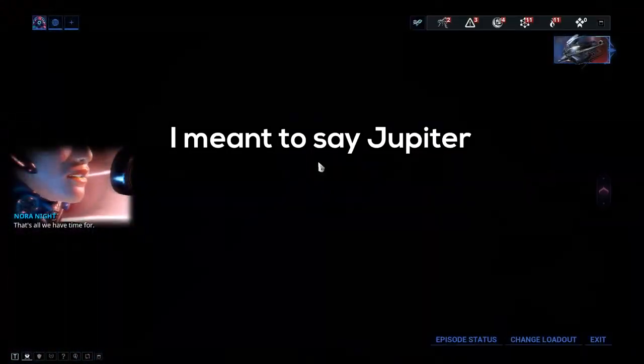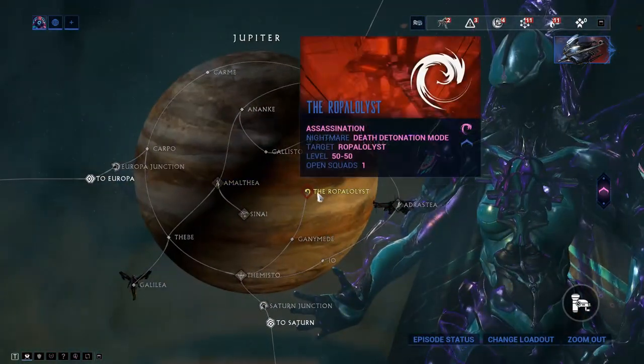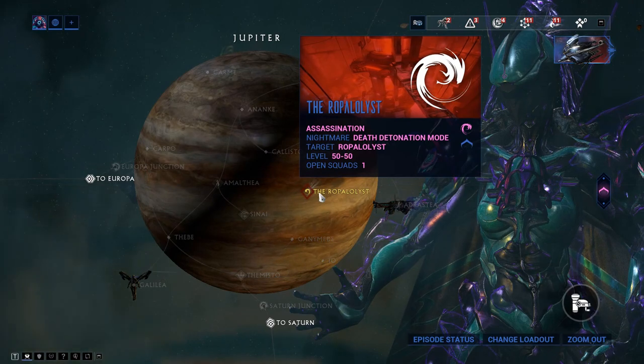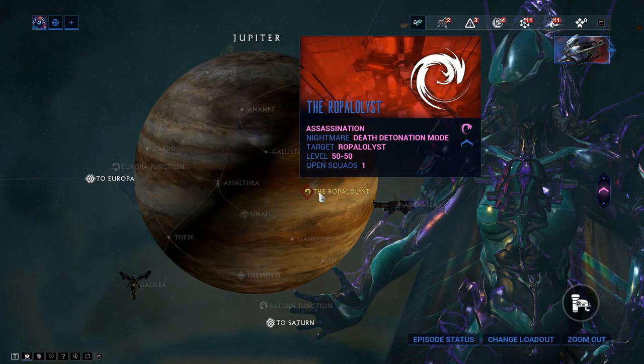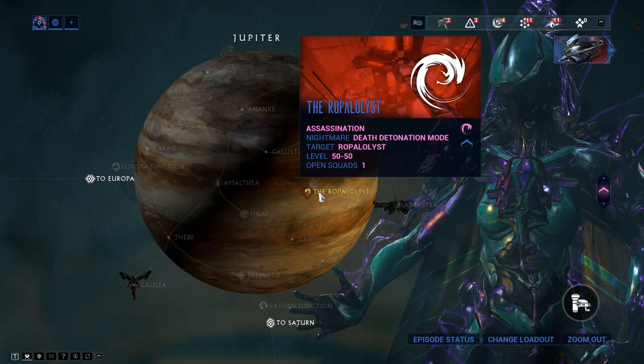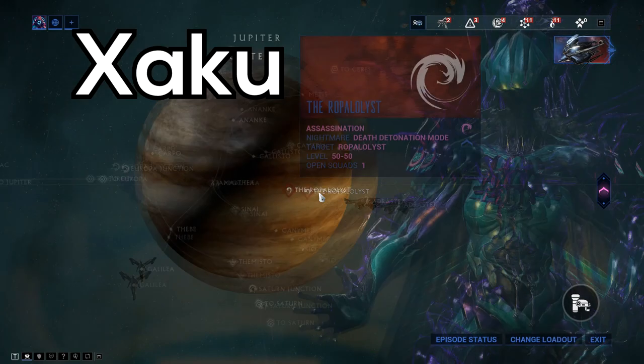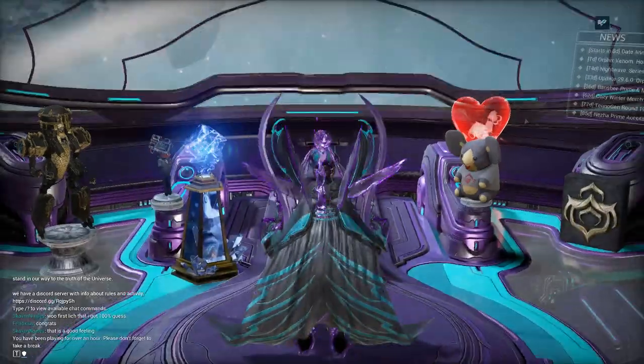Wisp's parts are obtained by going to Pluto and killing the Ropalolyst. The Ropalolyst on Pluto will award you Wisp's parts along with the blueprint.